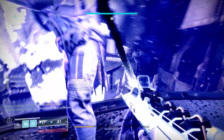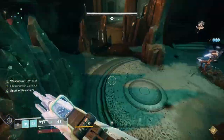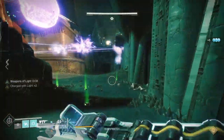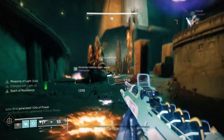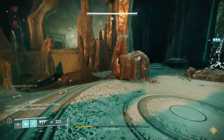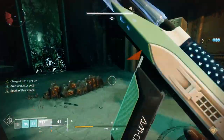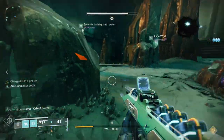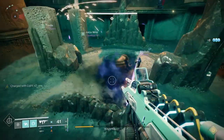Once you get to the DPS phase, the Warpriest brings up a ball above him that starts wiping the entire fire team. You have to stand in the shadow of one of the totems to survive. That's why it's typically good to do DPS from the place where the last brand was picked up. That's one phase of the encounter — you can do this a total of four times, setting up at each of the three totems. The fourth time, you've got to kill him or you wipe completely.